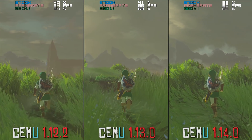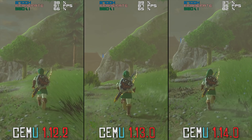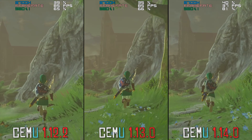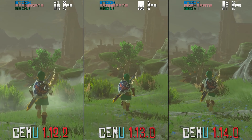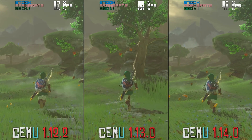So once again in this area you can see the performance parity between 1.12.2 and 1.13.0. It still astounds me that this three-year-old emulator is able to run a game like The Legend of Zelda: Breath of the Wild at framerates as high as we are seeing right now. Even though we are only currently running the game at 720p, it is still an absolutely visually astounding game.